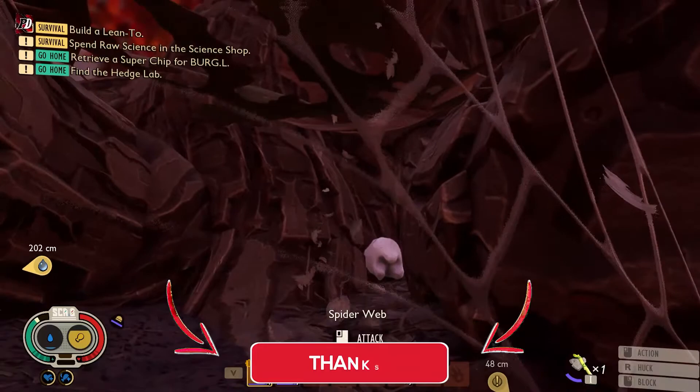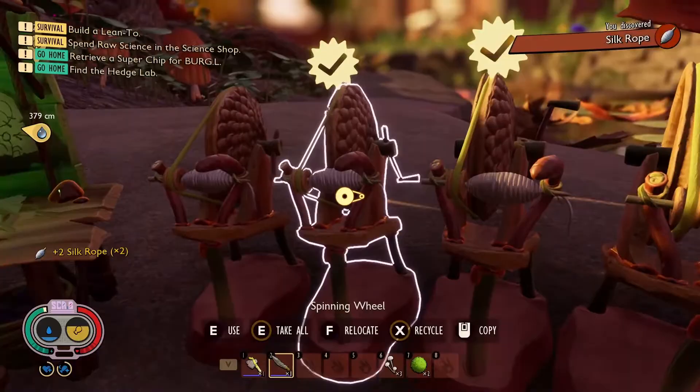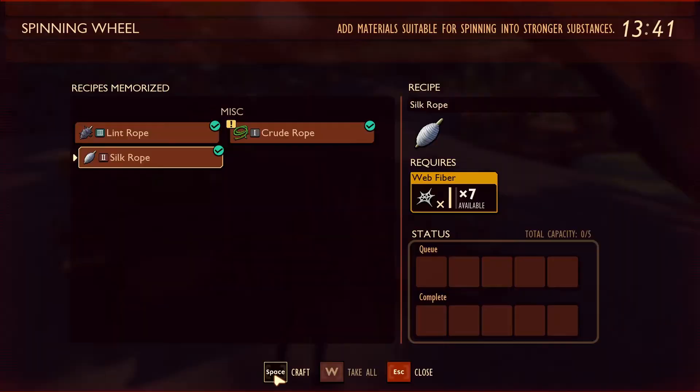You will need to collect spiderweb and also a pebblet dagger. The spiderweb must be spun in a spinning wheel to make silk rope.